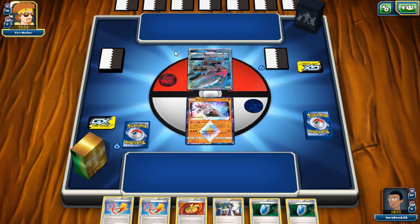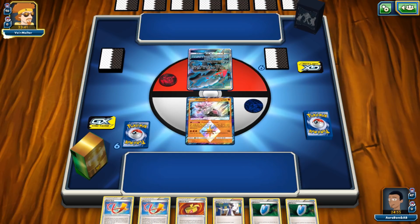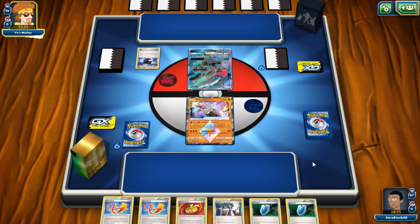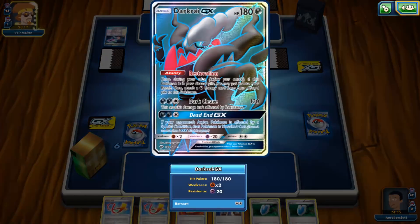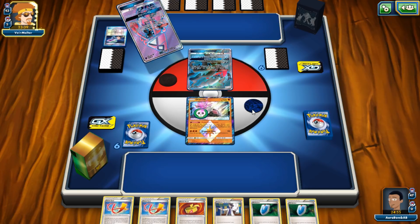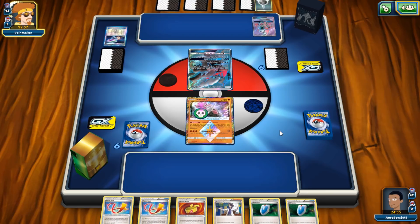Oh, it's Darkrai — we're playing against Turbo Dark, so we might still have a chance to win. We essentially lost two of our three Seekers, two of our three Focus Sashes, and our one Muscle Band to Sycamore — some of the most important cards in the entire deck. I don't think we'll need Diancy, so we can let Diancy get knocked out. If I could top deck a Riolu, or better yet an N, that'd be great. The opponent plays Blaziken — what is this deck?